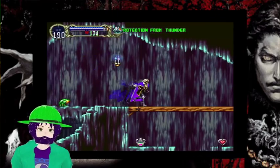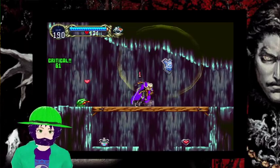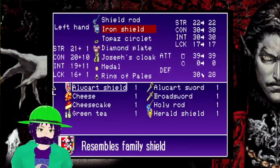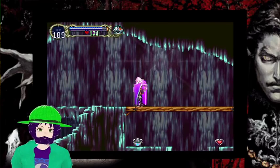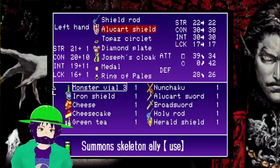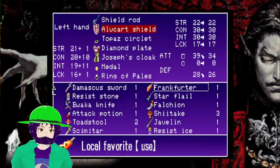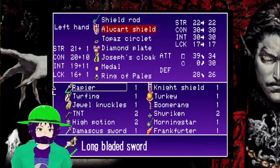Does it change based on my shield? Now I want to swap between the different shields, including the utter lame-o Alucard shield. It's a fake shield, of course it has that effect. That's neat. Now I want to have every shield just so I can stop and find the effects.